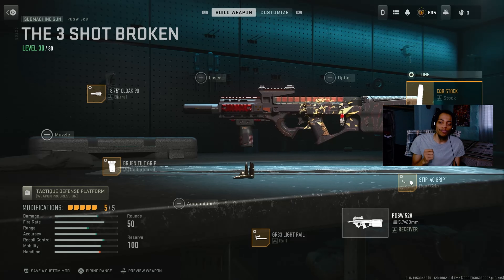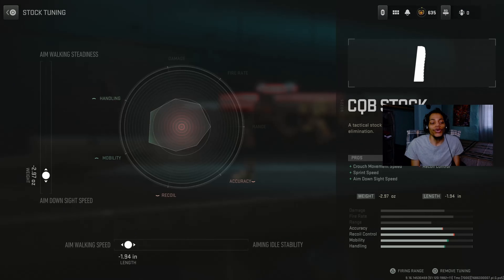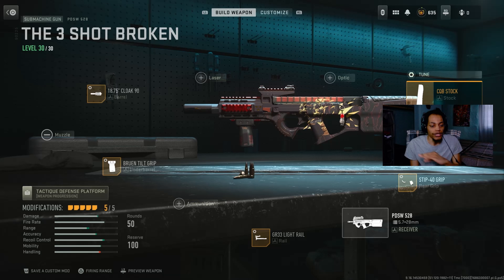And last, we got the CQB style — this is actually a good stock. On the pro, you got crouch move speed, sprint speed, and aim down sight speed, so I can aim quicker and sprint to gun faster. It does decrease recoil control a bit, but it's actually good. In the tuning zone: negative 2.97 on aim down sight speed so I can aim quicker, and aim walking speed at negative 1.94. It's all about handling and mobility — mobility is good and handling is sharp. This is actually my three-shot broken class.